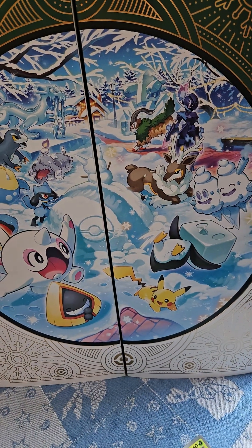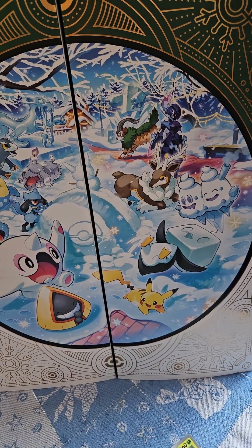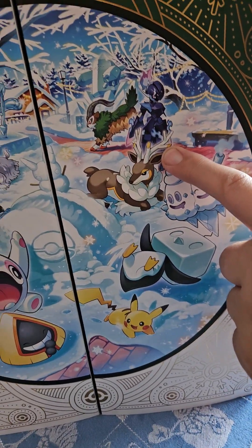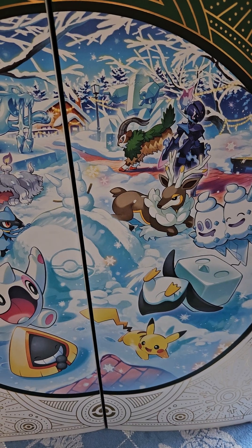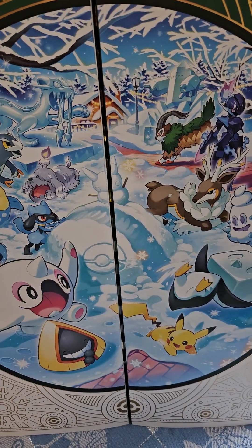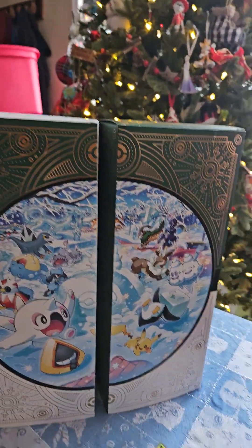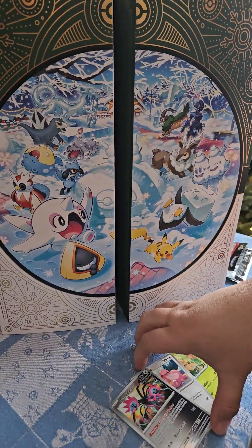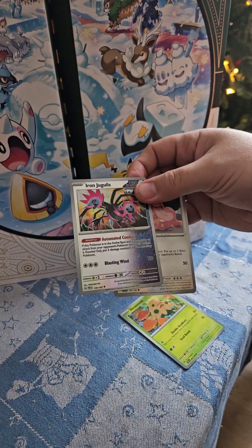Harder to tell with Ice Cube. Vanilluxe looks happy — that's the middle stage, isn't it? That's Swirlux, right? I don't know that one as well. He doesn't look very — he's just like, whatever, I'm here. I will destroy you all. I'm clearing the paths. Move out of my way. All right, well that's a fun little — it's a fun pack. It's got a shiny piece of cardboard. So let us know what you think of day six.